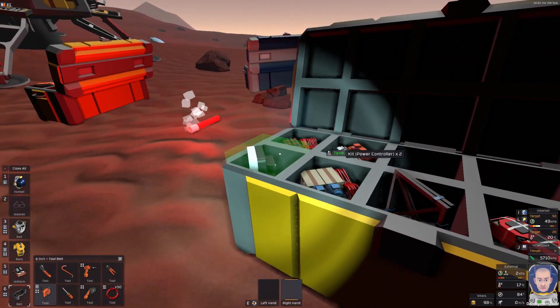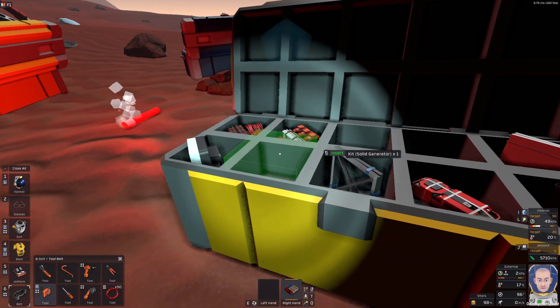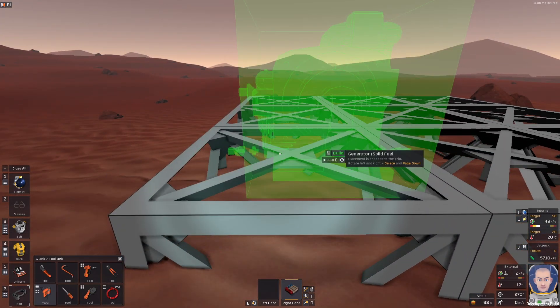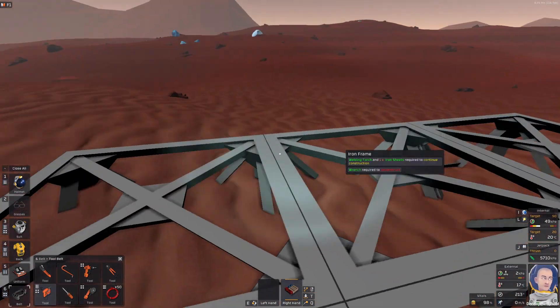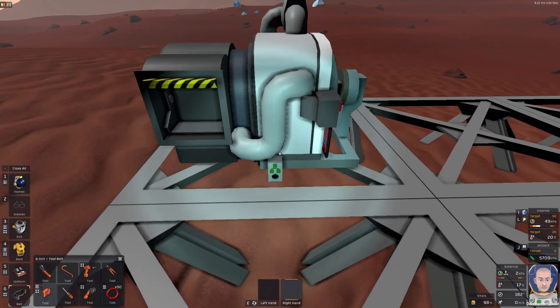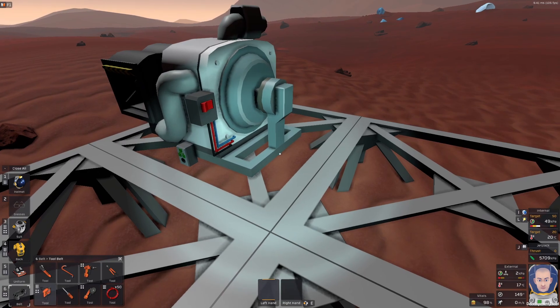I need to find the solid fuel generator — it's here. Before starting any solar panels, place your solid fuel generator somewhere. We also need some cables.